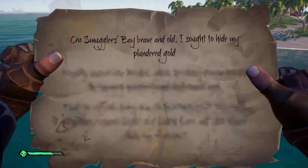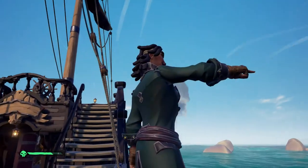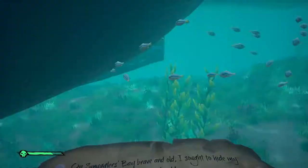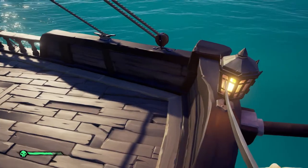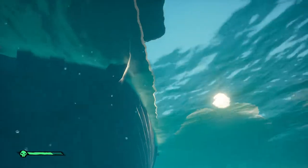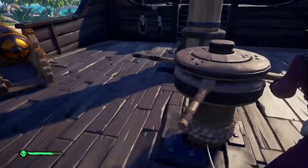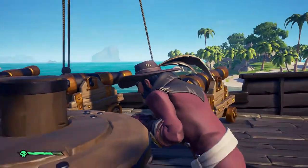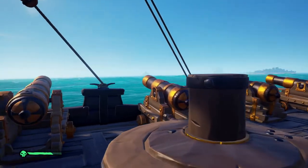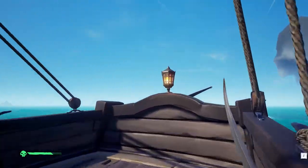So now the only island we need to go to is Smuggler's Bay. Guys, do you like my character? I made him look like Jack Sparrow, because my Xbox name is Jack Sparrow. When I was a kid I was a big fan of Jack Sparrow, and I changed my name to Jack Sparrow with some numbers. You got a nice beard though. Those screenshots I made — I'll use them as a thumbnail maybe.